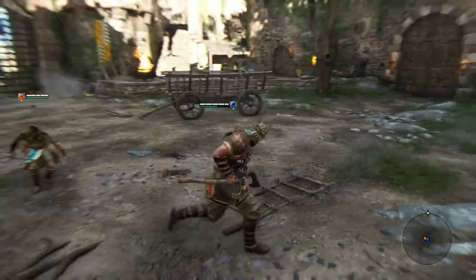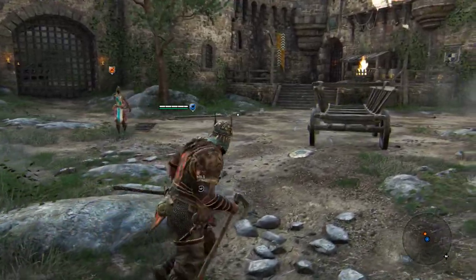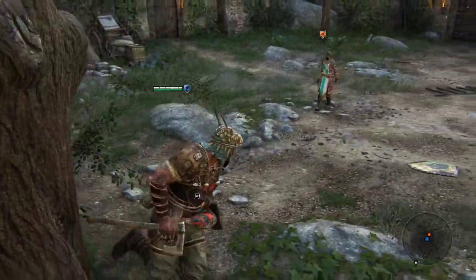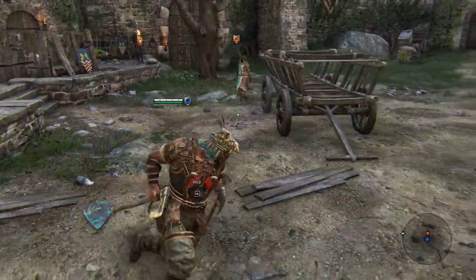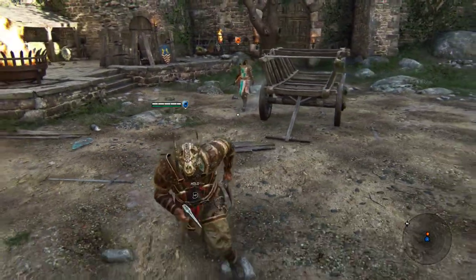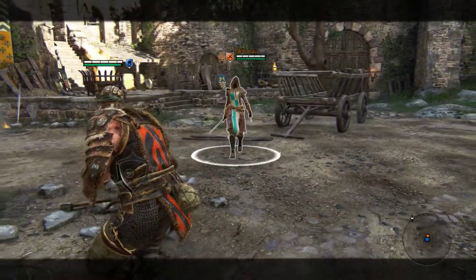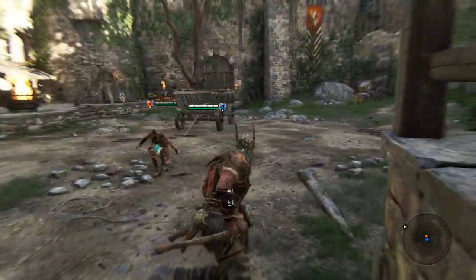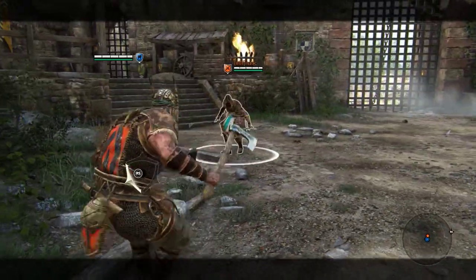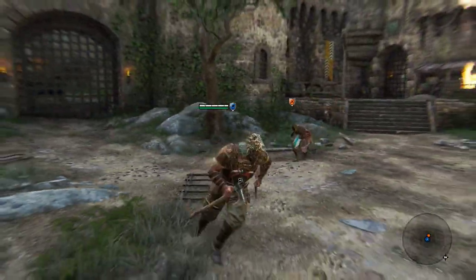Some other nuances I like to use: a lot of people, when they see you whiff an attack, think they can punish you. But Berserker gets hyper armor on his second attack in a chain, and his chain finisher — the top heavy — does more damage. So you can trade hits all day. Say I'll be just out of range and throw a left light; when they see that miss and try to attack, as soon as I see that I'll armor through it with the top heavy and get like 63 damage, which is disgusting.